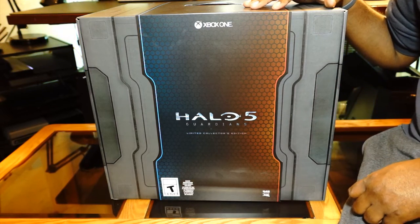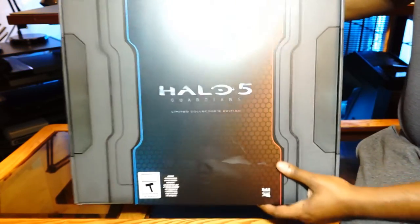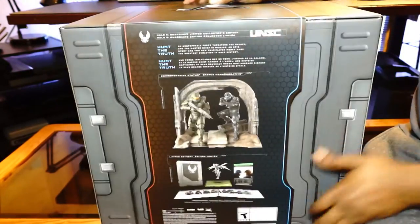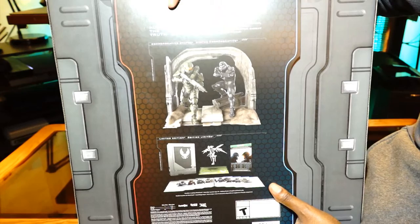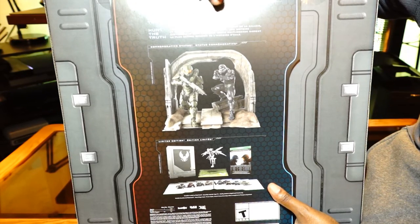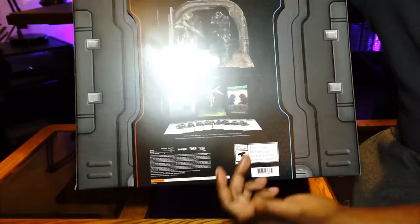As you can see, I have the Limited Collector's Edition. I got this because I have all the Limited Collector's Editions so far, so it would be more than right to have this one as well. This says 'Hunt for the Truth' — an unstoppable force threatens the galaxy, Master Chief is missing, an epic story, two new multiplayer modes, and it marks the greatest evolution in Halo history. It shows you everything you're getting right here: you get this statue, the stainless steel case, this figurine of the Guardian, your Halo code.